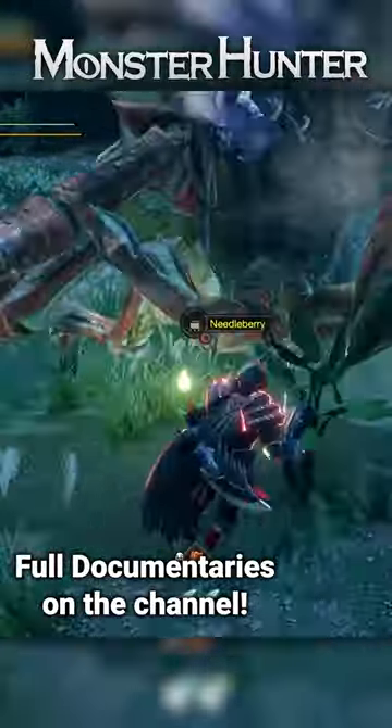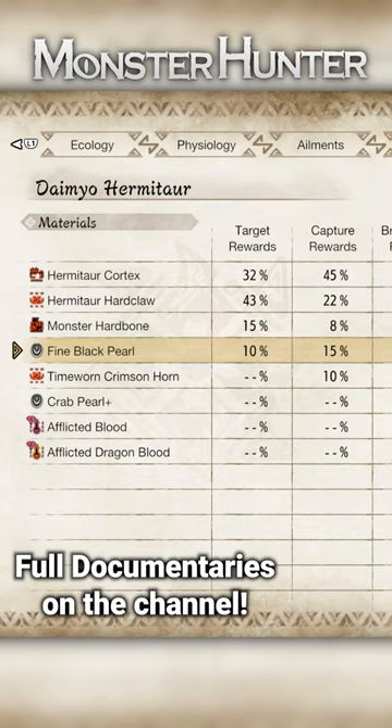It will also always drop a shiny, which will either be a fine black pearl, which is a crafting item, or a crab pearl plus, which is an account item that gives you points.